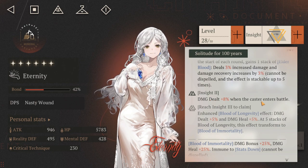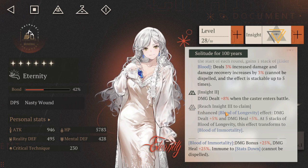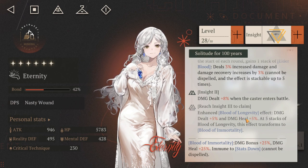Insight 2 increases her damage dealt by 8% when she enters the battle. Insight 3 enhances the Blood of Longevity effect, bringing it to 5% damage dealt and 5% damage healing per stack.